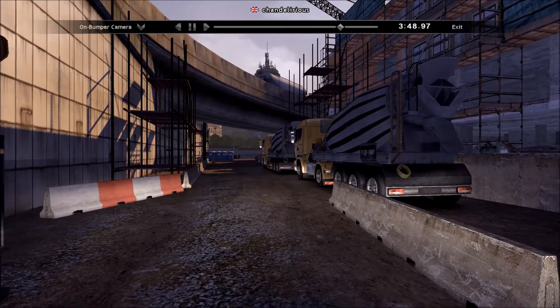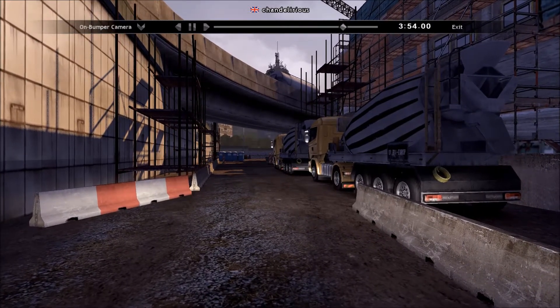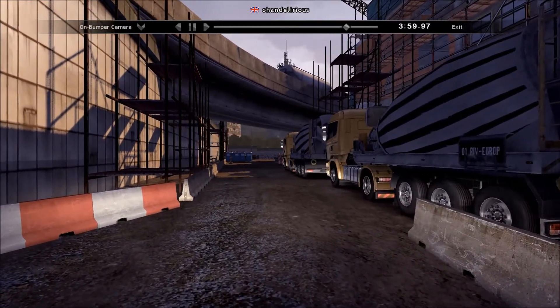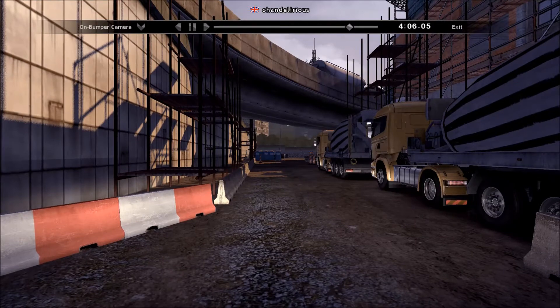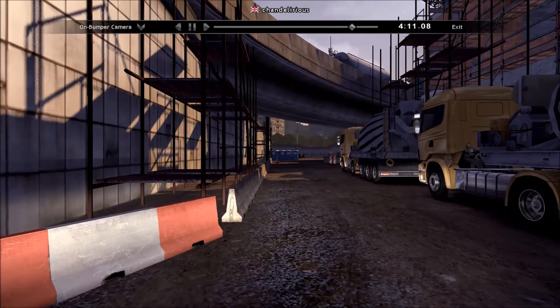Now we're just concerned about the rear of the trailer getting past this concrete barrier on the right. Then the challenge is complete once we pass these two cement trucks. You can see there's a couple of portaloos ahead, and just beyond the portaloos you might be able to see the finish line flashing.